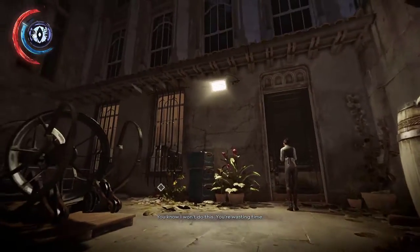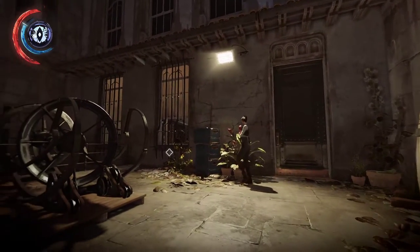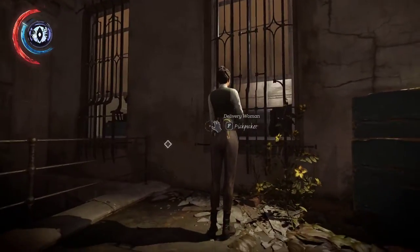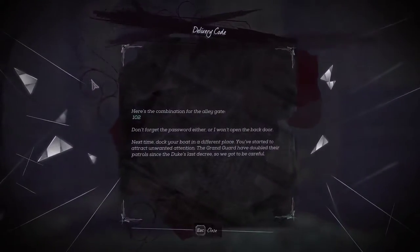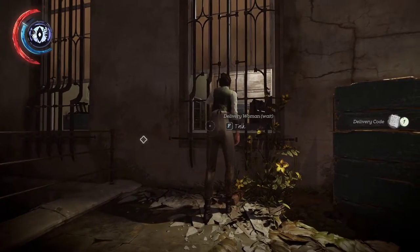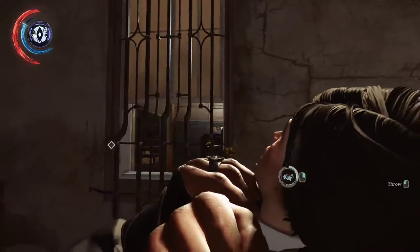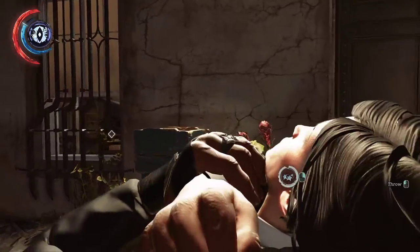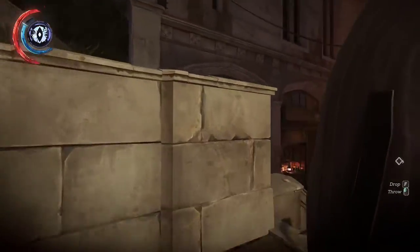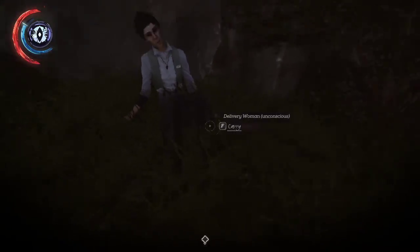And if you remember, at the start of the level, there is indeed a boat. What you need to do here is simply pickpocket her — she has the same combination for that gate. Pickpocket the delivery boat key, which is the important part. Then you can just knock her out because you will not want any disruptions, and drop her anywhere safe.